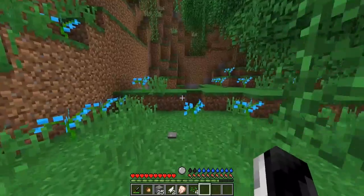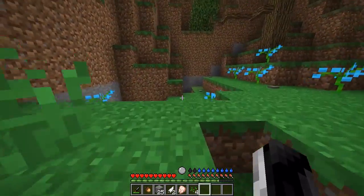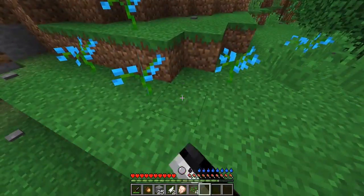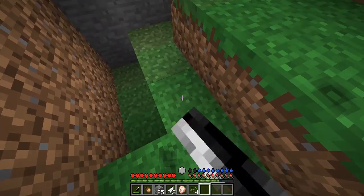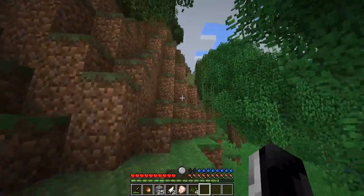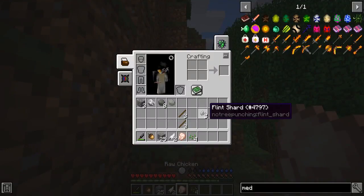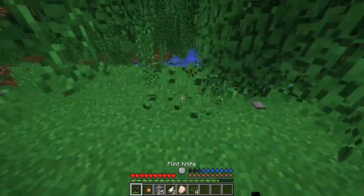Looks like the fairy left. She healed me and then she's like, 'we out.' Look to the right at the bottom by my hunger and stuff - I have a water bar. That's the same thing in my apocalypse mod pack. We need to make sure we take care of that. Flint shards - let's take the knife, we're gonna break grass. That's what we need to do.